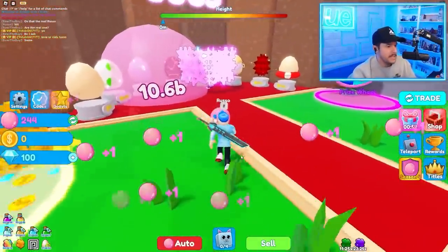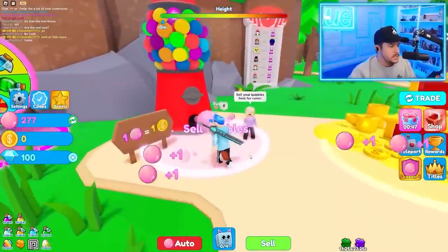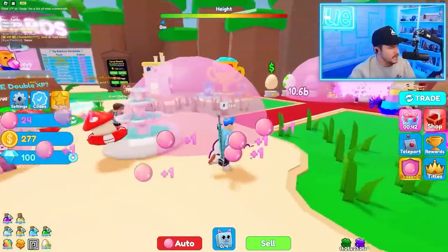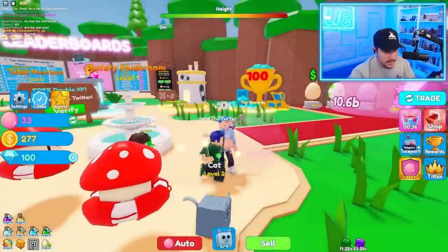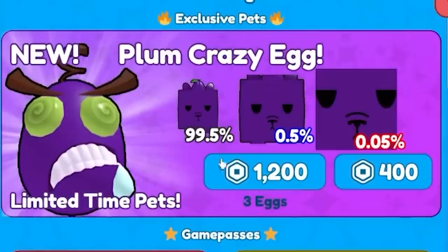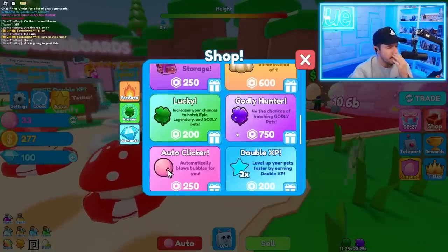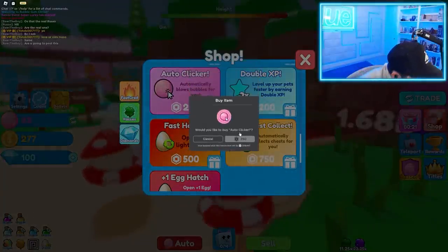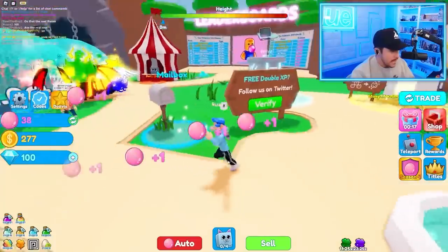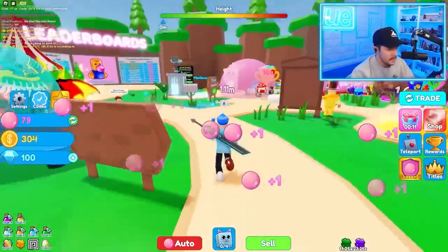They definitely took a page from Pet Sim. You can collect all these different pets, and you sell your bubbles for coins. Do you eventually get better bubbles or better flavors? We got a season pass, a teleport in the shop, the Plum Crazy egg - definitely feels Pet Sim-esque. Four times the godly chance, auto clicker sounds kind of interesting. We'll buy some stuff in a sec, but for now let's just click away.